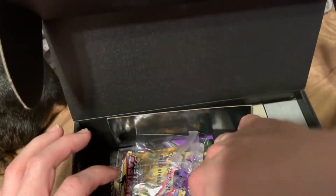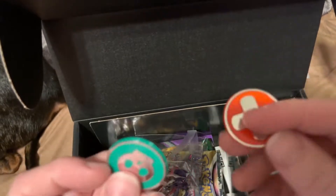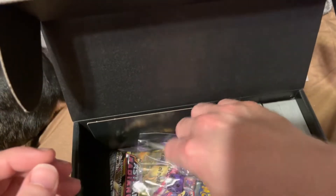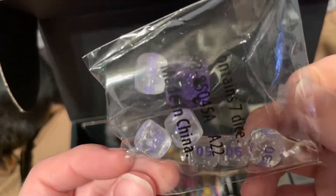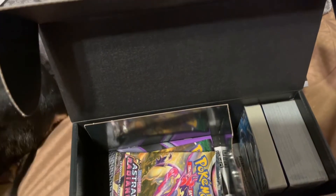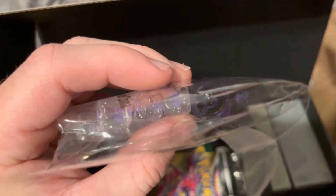You also get the traditional burn and poison counters, which is pretty cool. You also get some dice in here - these look pretty cool, they have purple numbers and all that good jazz on it. Trying to see if there is a symbol on it - there is, it's just a black Pokeball.